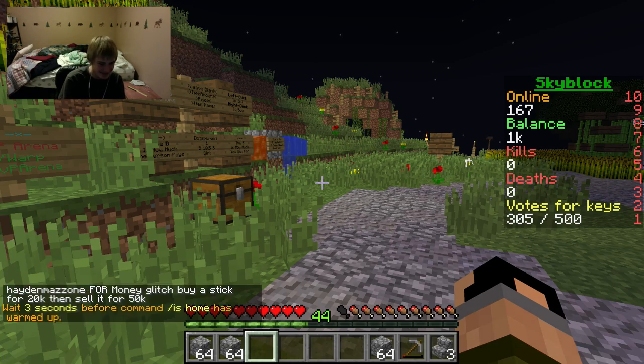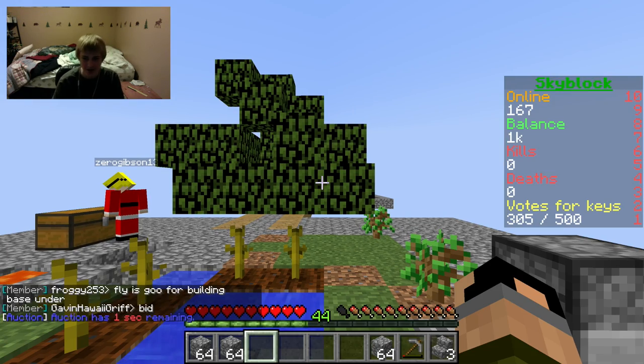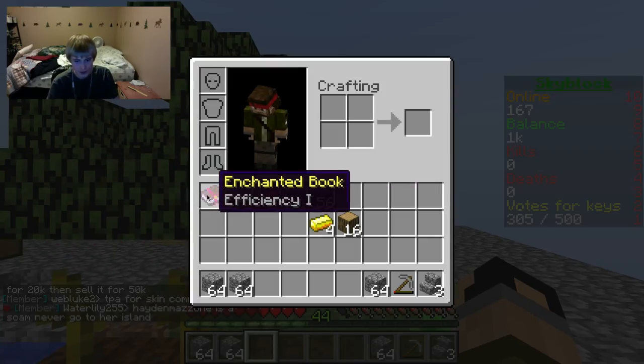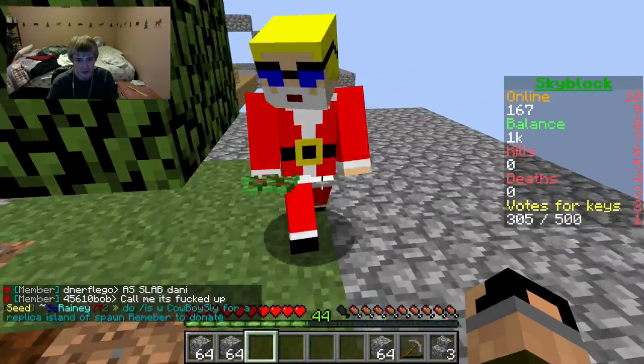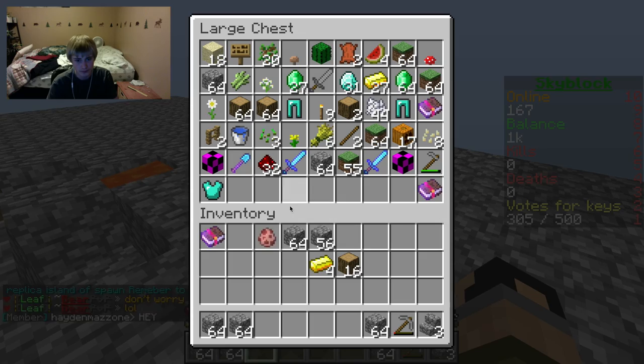Yeah, we can get some jobs. My book is efficiency one. There's a huge clutter of leaves over here. Well, that's pretty good. We could make a diamond pickaxe since we have so many diamonds and just put efficiency on it.